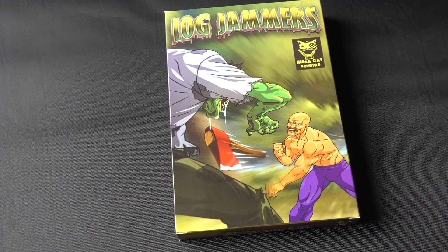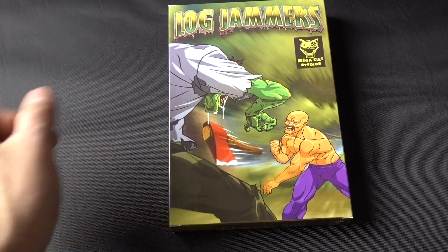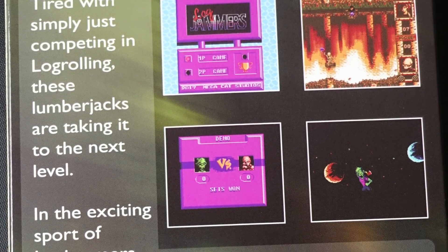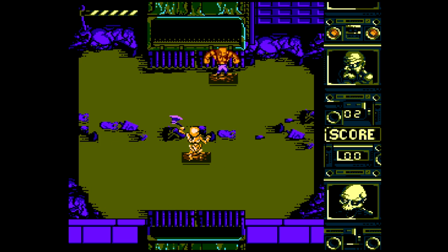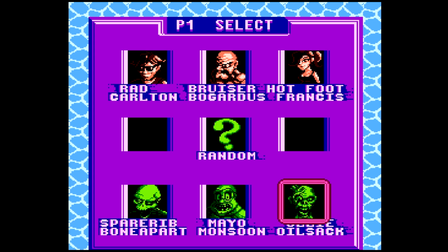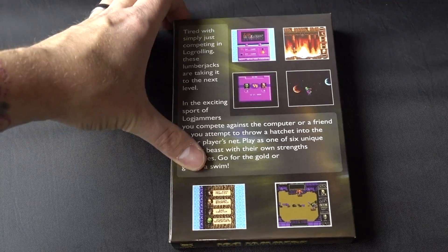Let's check out this box real quick. Here we have the cover art — got this muscly dude throwing an axe at a zombie looking guy. Here's the back of the box which reads: 'Tired with simply just competing in log rolling, these lumberjacks are taking it to the next level. In the exciting sport of Log Jammers, you compete against the computer or a friend as you attempt to throw a hatchet into the other player's net.' That sounds pretty cool, let's pop it open now.